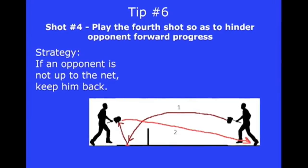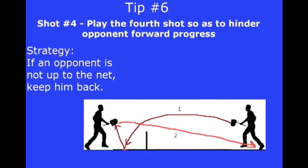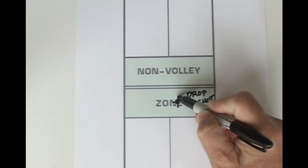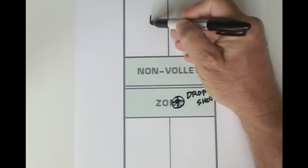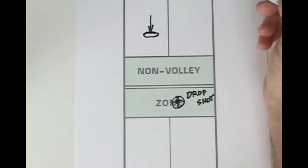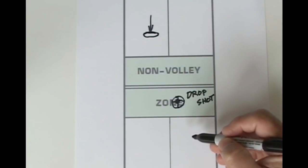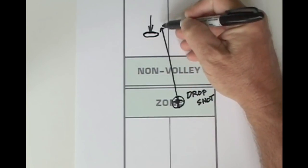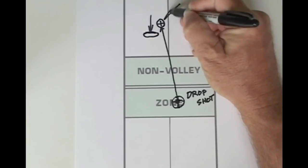Tip number six, shot number four: play the fourth shot so as to hinder opponent forward progress. Let's assume your opponent made a great drop shot on the third shot of the game. Your opponents are smartly scrambling toward the net after hitting the soft drop shot. Unless they are fast, they may not get fully to the net by the time you're ready to hit the fourth shot — in other words, they are caught in no man's land. The best strategy is to hit a shot that will land at the left foot of the left player, making a low shot to the backhand. Specifically, aim for this point. Such shots are awkward to hit and they help stymie forward progress.